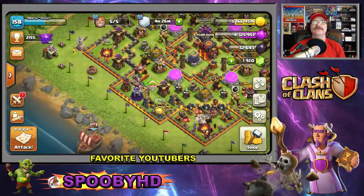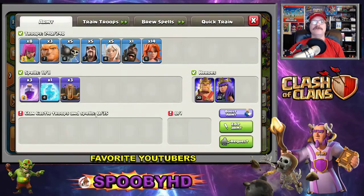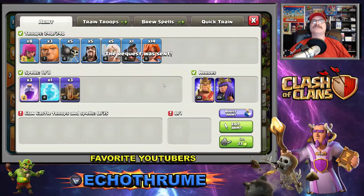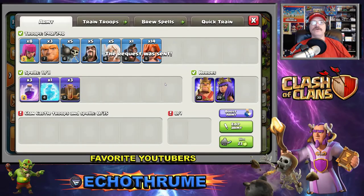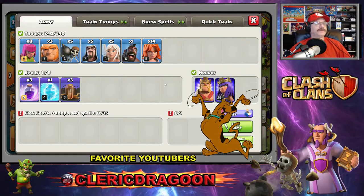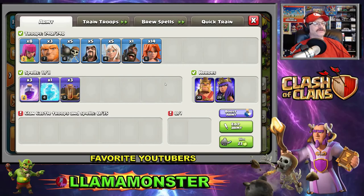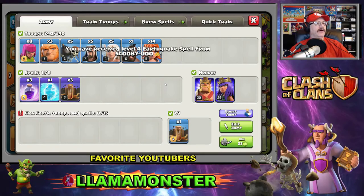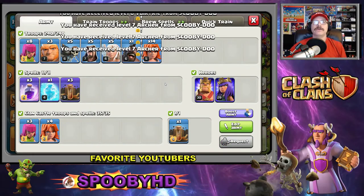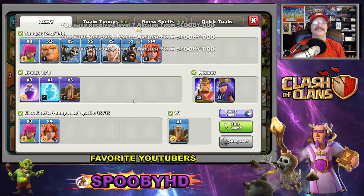Let's go in for another live attack — we are boosted up and ready. Scooby-Doo calling, Scooby-Doo — are you out there? Mario here, I need some troops! I got a whole bunch of troops for you: here's an earthquake, a whole gaggle of valkyries, and some archers. Thank you so much Scooby-Doo!